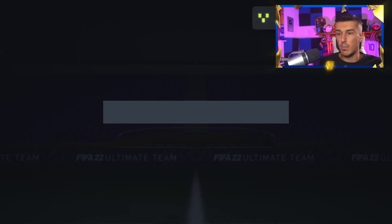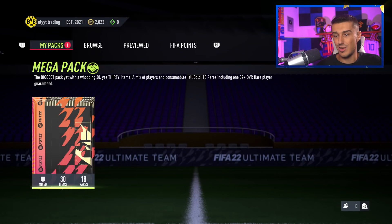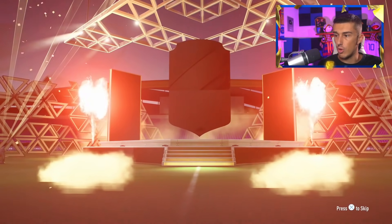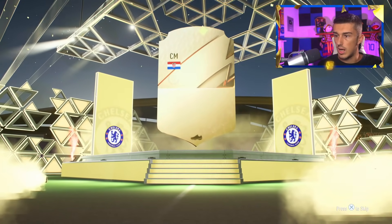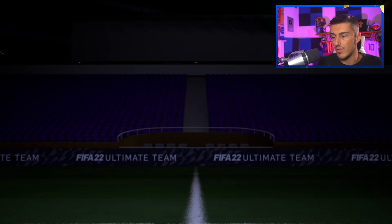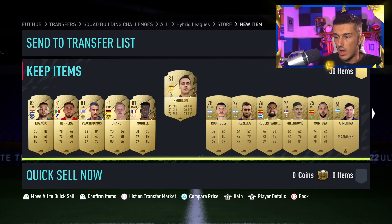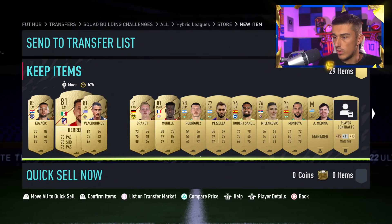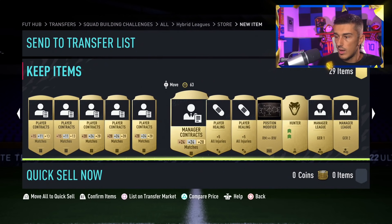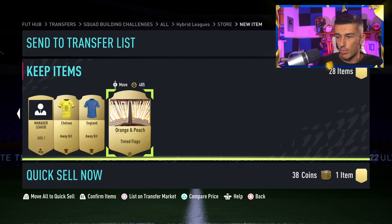You do get a 35k pack for completing this squad in the hybrid leagues SBC. The third window is where we got our good pack, so hopefully our pack luck can continue. It's going to be a board drop — a Croatian board drop — but it's only Kovacic, unfortunately. Pretty bad pack for a 35k. Reguilon is about 4,000 coins, so something at least. A Hunter card too — that's also something — but overall a pretty bad pack.